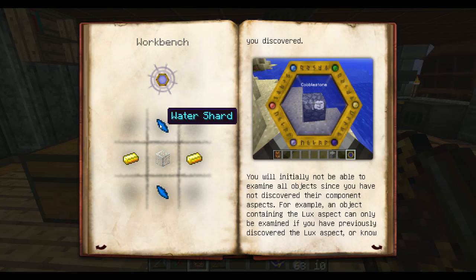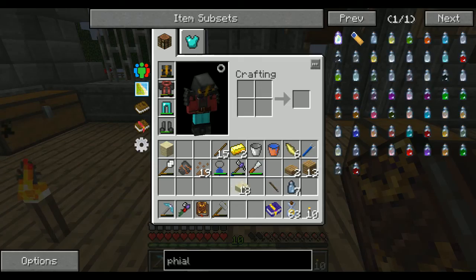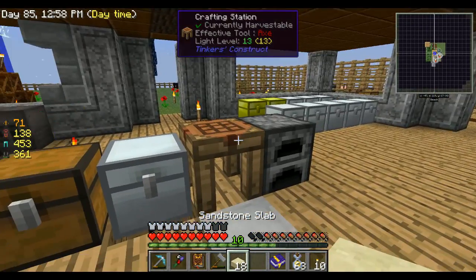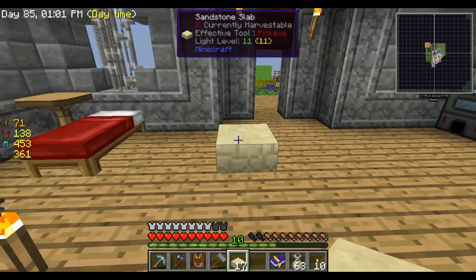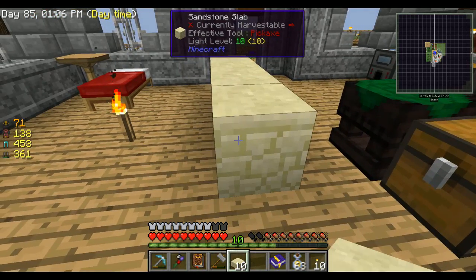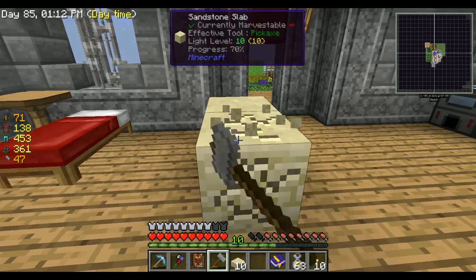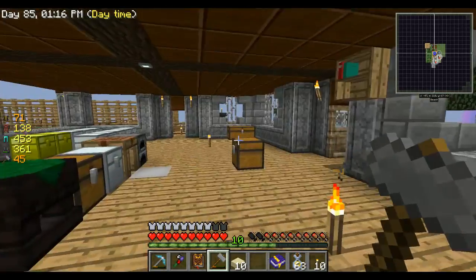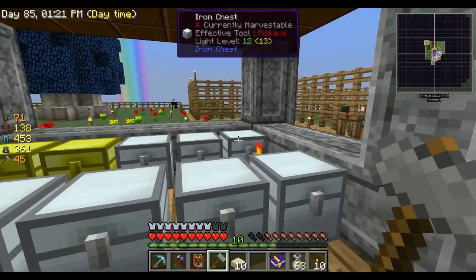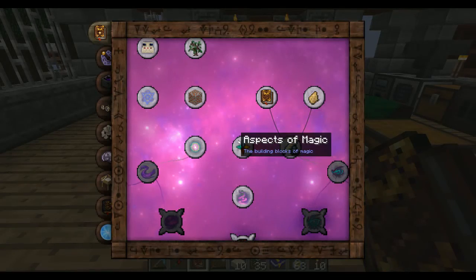We need to make this - this is what we needed shards for, and I found out a way to get shards after actually going through and looking through recipes. If you take sandstone slabs and break them with a hammer you get air shards - which thank goodness, because if I had to do that much farming that would have been pretty brutal.